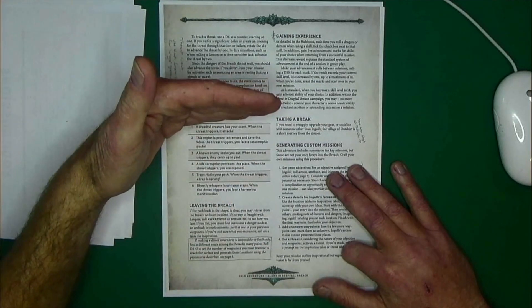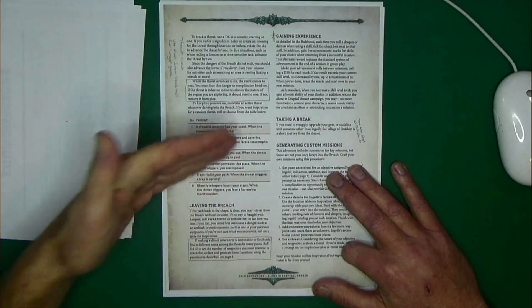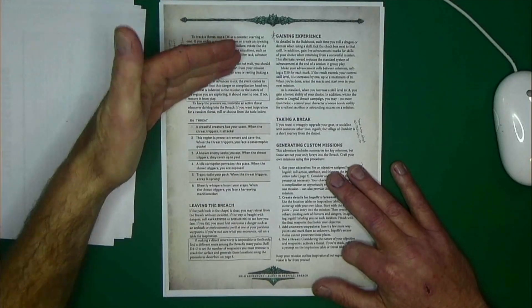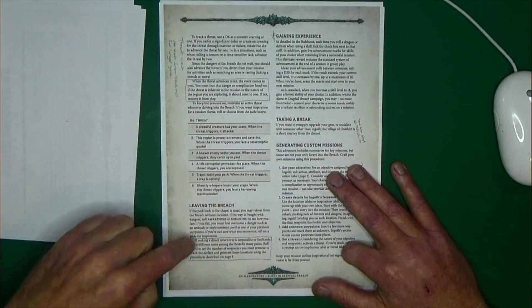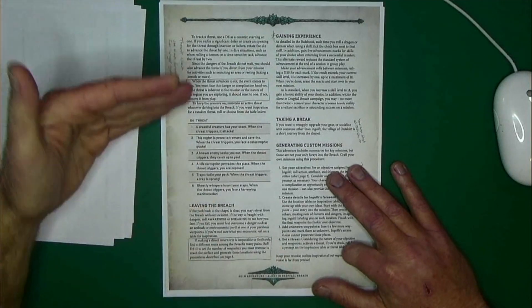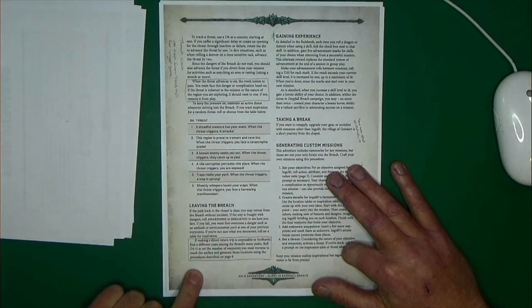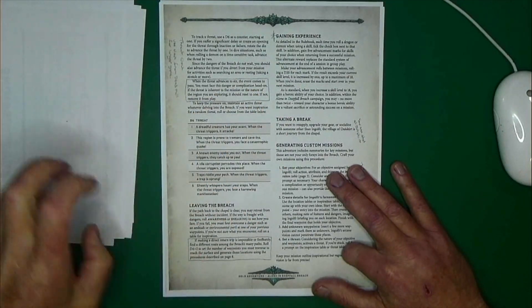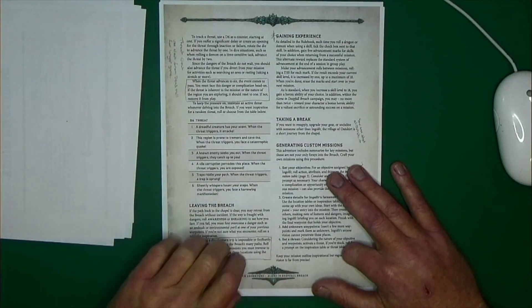Now we talk about leaving the Breach — basically you go dive in and then come back out. If nothing's stopping you, you just come right out. But if there are dangers, you make awareness or sneaking rolls to see how you fare. If you fail, you overcome those dangers and move forward. There's also a rule for when you can't get back the normal way: roll a D4 plus 2, which sets the number of additional waypoints you need to navigate to reach the surface.